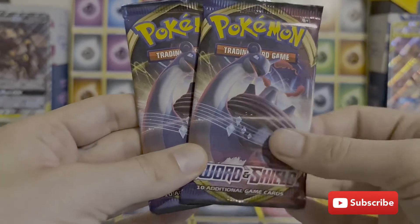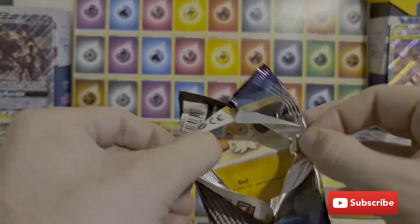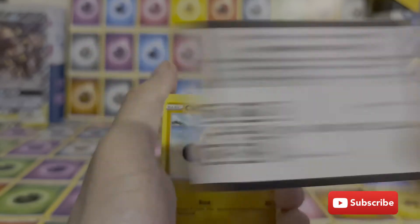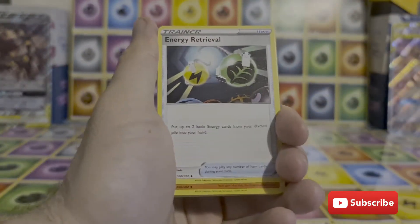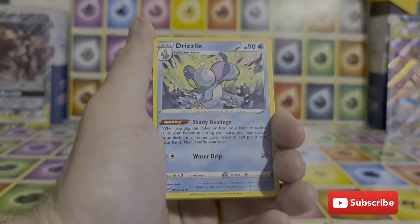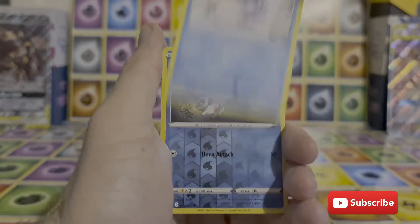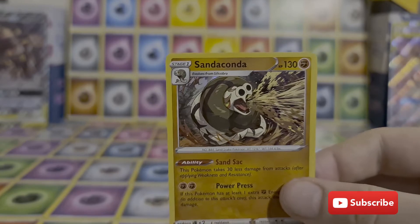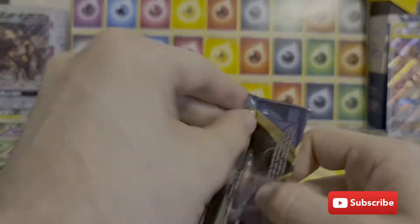Sword and Shield. We have two Lapras V, so let's just jump into this one. I do like these bigger collection boxes, where they give you a bit of everything. The collection boxes where you get bits of everything are probably the best for me because I like to have a bit of an X. Heatmor, Drizzile, Clobbopus, Ghastly, Rookidee, Sizzlipede, Snom, Reverse Goldeen, and a Sandaconda Holographic. So I will sleeve this one up — that's probably the second hit.